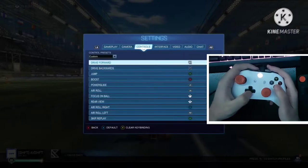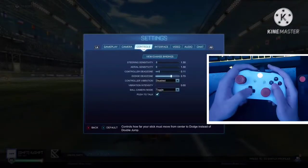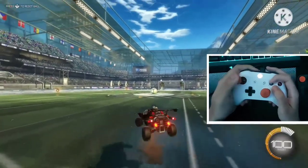The first thing you need to know before attempting to stall is making sure that you have a directional air roll button bound to your controller. Something else you might need to know is that you may have to up your deadzone. You can still perform this with a low deadzone, but it'll make it significantly easier if you just up it a little bit when learning.